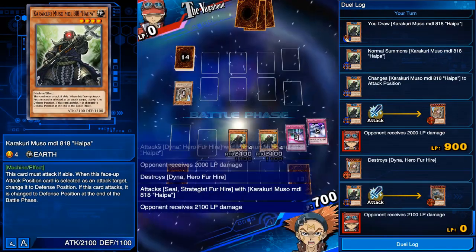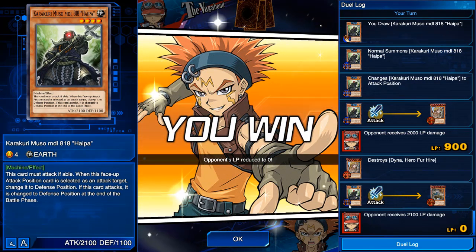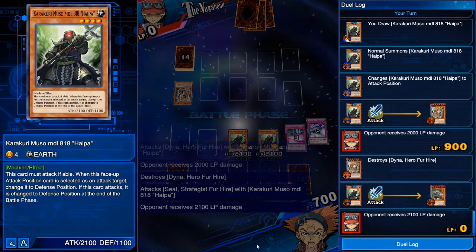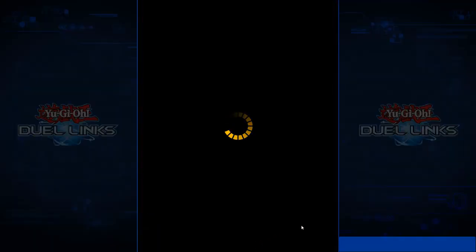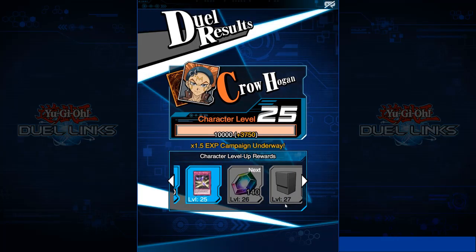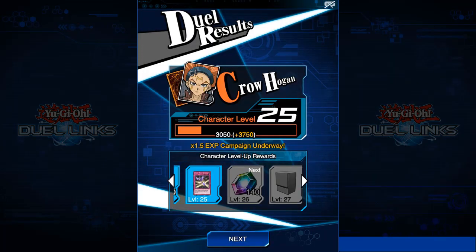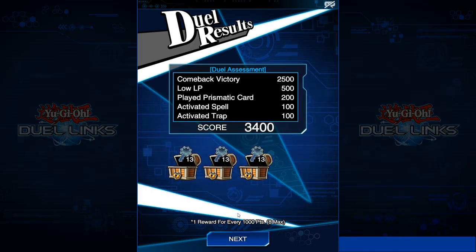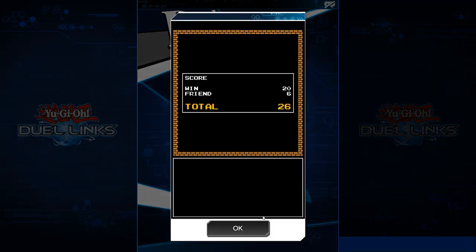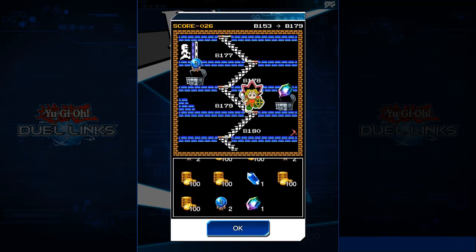For the Rares: Dragunity Knight Barcha — decent; Dragunity Knight Trident and the other Dragunities I think will see play; Dragunity Aklys won't see much play; Dragunity Arma Mystletainn; Reptilianne Hydra; Vennominaga the Deity of Poisonous Snakes; Blackwing Silverwind the Ascendant, which is going to be super hard to summon in Duel Links; Blackwing Kogarashi the Wanderer; Tornado; Reverse Wind; Breeze the Zephyr Blackwing; Gladius the Midnight Sun Blackwing; Gust the Backblast.